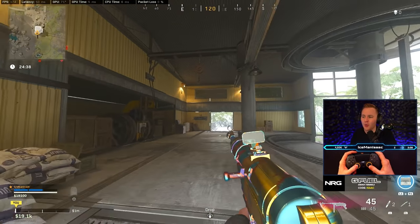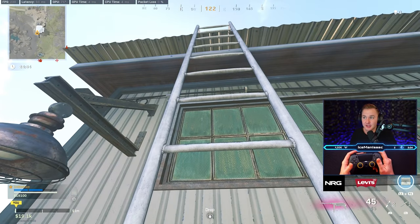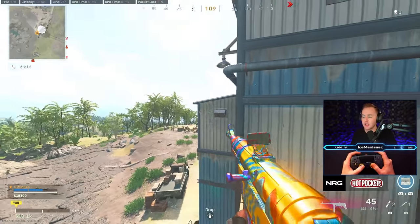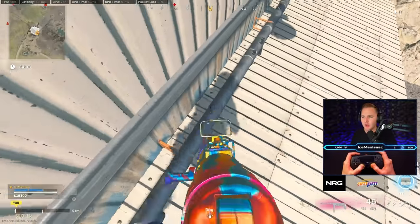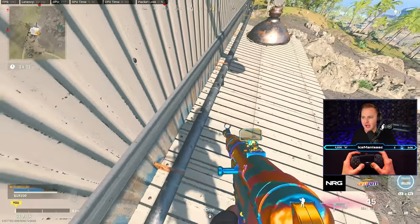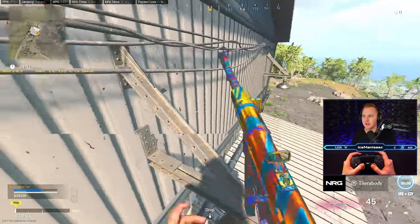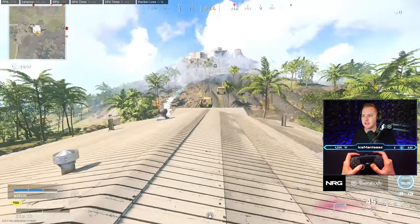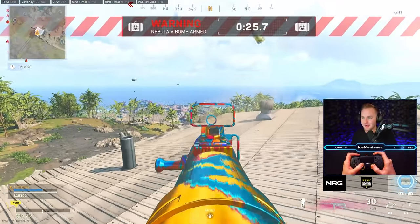We actually just found out right now — even when making this video, I thought there was only one way up — but come over to this side and you can jump to this ledge right here, climb up, and then use the boost of this pipe to raise your elevation, jump back onto right here. Try not to make a lot of commotion. Get on top of the lamp, and then you can mantle up here and kill someone that's camping up top on this ladder.